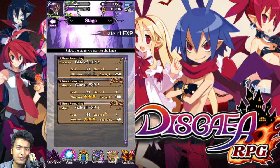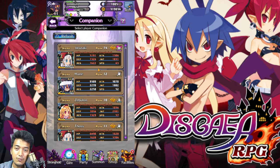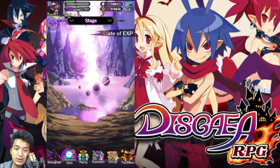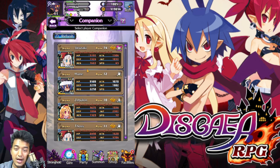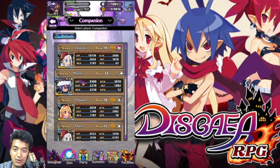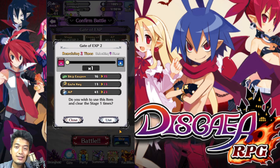With some grinding, you will definitely be able to do the gate of EXP 2 as well in no time. Now let's do this one right over here. If you have already done it once, you can actually skip that one. But for now, let's just try to manual it. You might actually be wanting to just use all the tickets in just one go — you might just be that lazy.